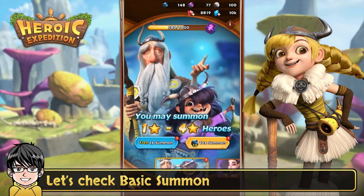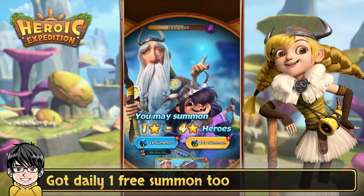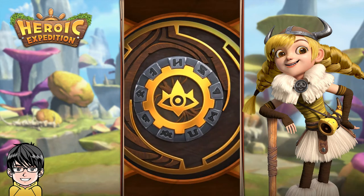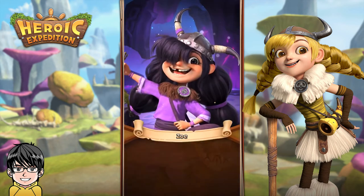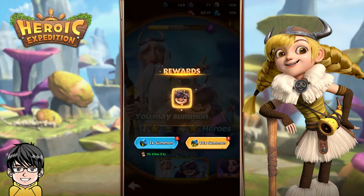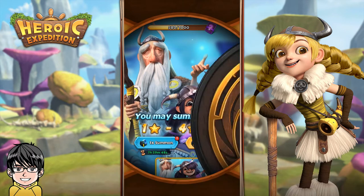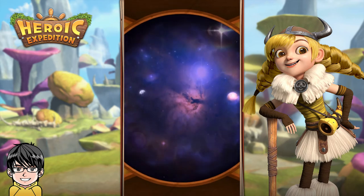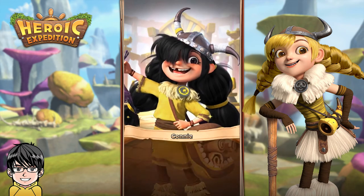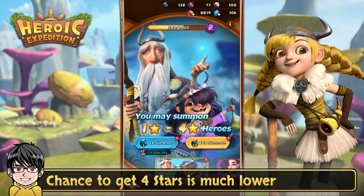Let's check basic summon. Chance to get 1 to 4 star heroes but at a different rate, and you also get a daily 1 free summon. Basic summon stones are needed after the free summon. The chance to get 4 stars is much lower.